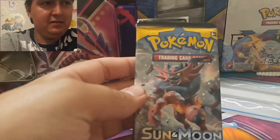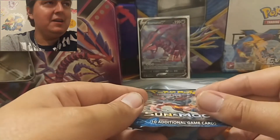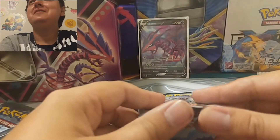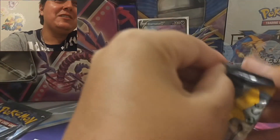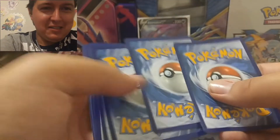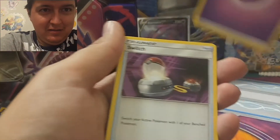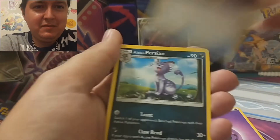Wait, that's not Cinderace — wow. I had Cinderace on the brain. I just — we were just watching the final episode, I guess, where Ash is battling in the finals and he was battling against this Pokemon. Incineroar — there we go, came to my brain.